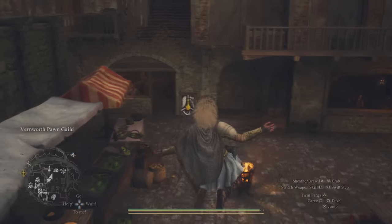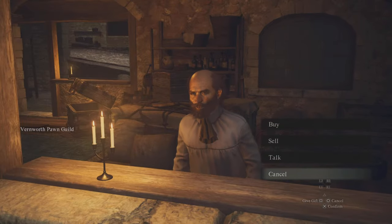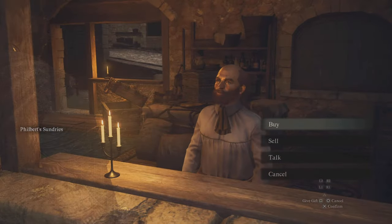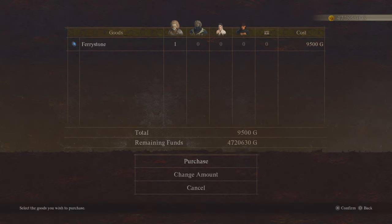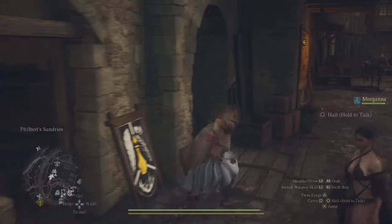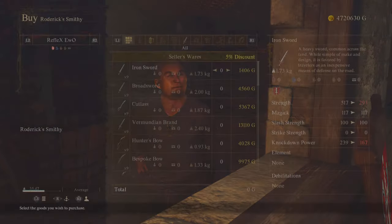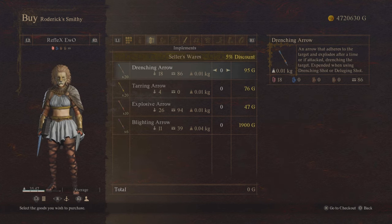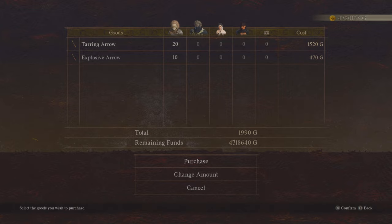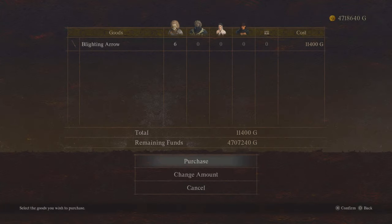You need to purchase some arrows — all kinds of arrows, like five kinds: explosive ones and the others. Go to Roderick's Smith and make sure you purchase these arrows: Tearing Arrow, Explosive Arrow, and the Blighting Arrow.